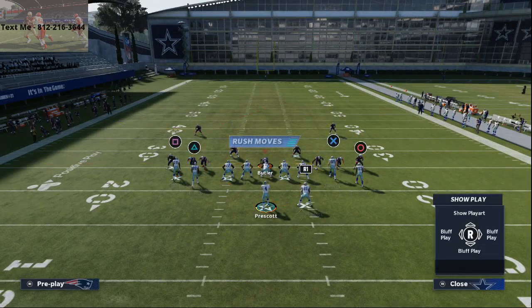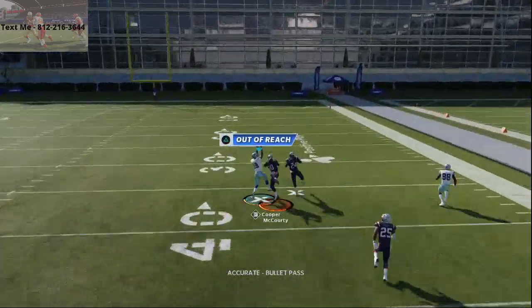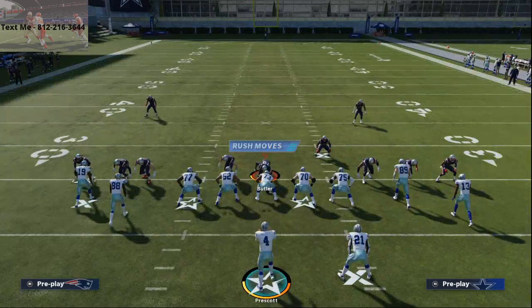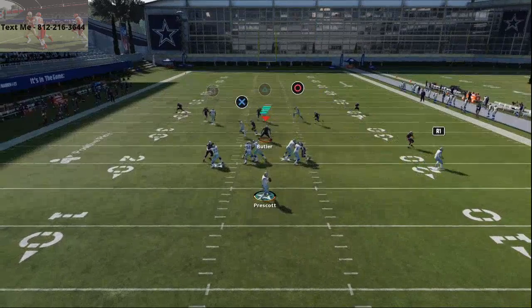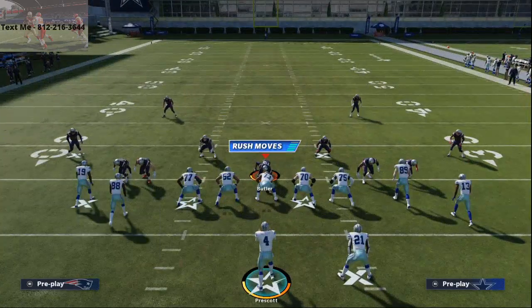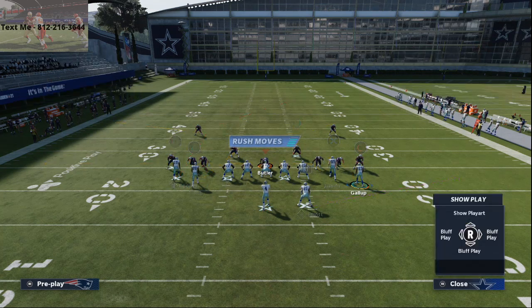On the backside post, Amari Cooper is going to get inside leverage. If it's Stephon Gilmore, Gilmore might win due to his one-step-ahead ability, but against any other corner Amari Cooper is going to absolutely roast them. One thing you can also do is take your running back and put him on a wheel route — you'll get a switch on that running back, similar to what we do out of Wide Receiver Cross, which is one of the better man-beating routes in the game.